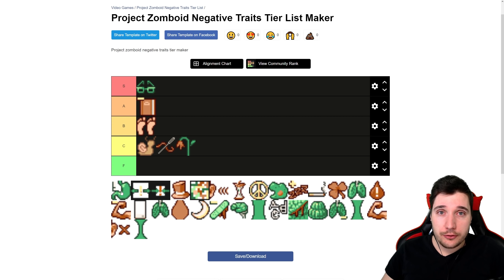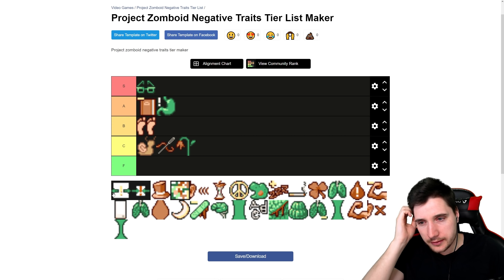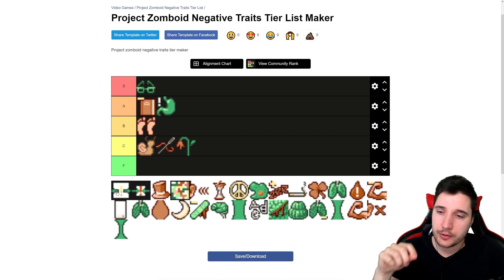Next we have Weak Stomach — you get three points for this. All you have to do is not eat crappy food: no raw food, no rotten food, nothing like that. And you'll be fine — you will not even notice this trait. This is A tier. Definitely almost three free points right there.